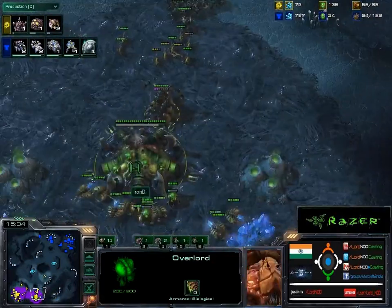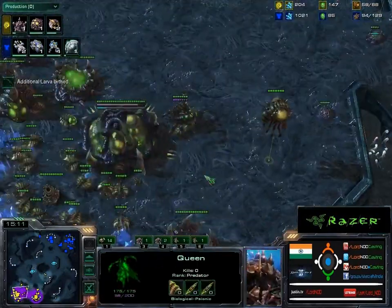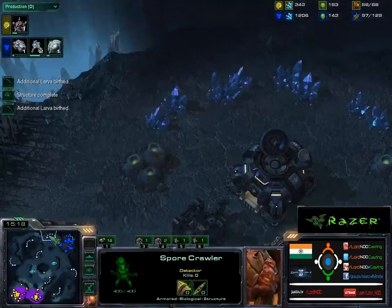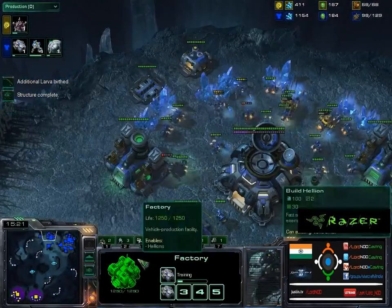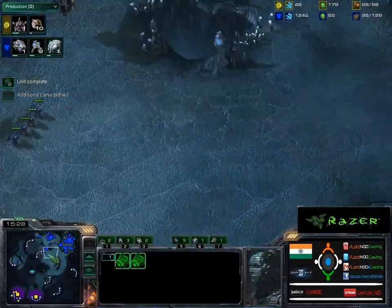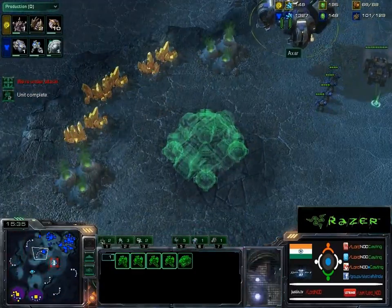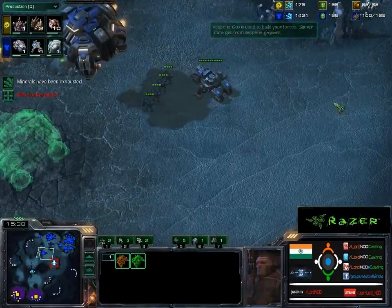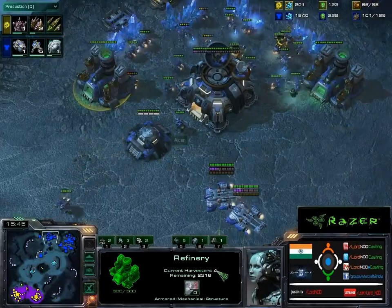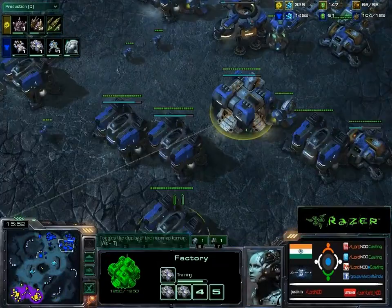Ideally he should be scouting more. The base is slowly being saturated. Creep tumor spread can be better. He's got a defensive spore for banshees. From Axar's perspective, he's taken about half the map in vision and taken the gold expansion. The gases are fully mined — you just need probably three in each, which is a common mistake that happens when you're rushed.